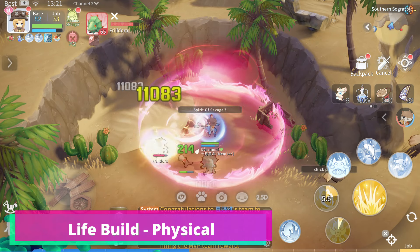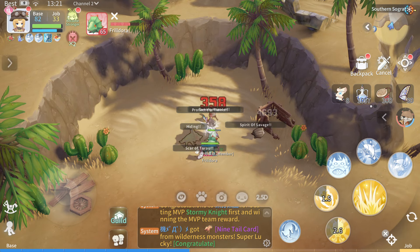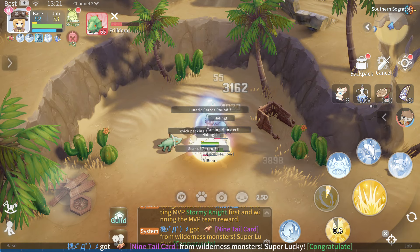For this build, another 2 new damage skills are added to your arsenal. You can now summon the Savage Soul and Lunatic Soul that deal massive damage.